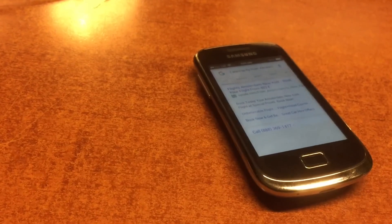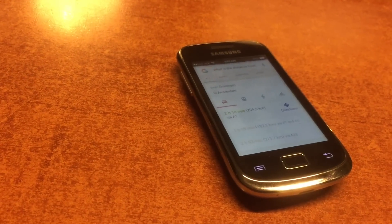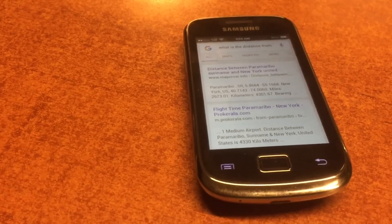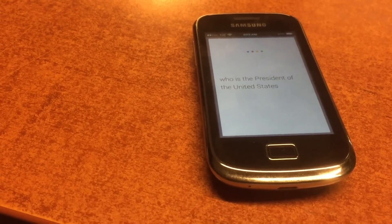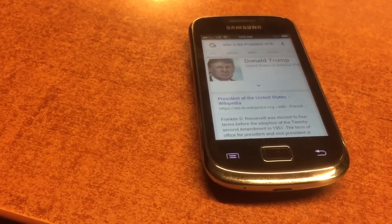Okay Google, what is the distance from Groningen to Amsterdam? The drive from Groningen to Amsterdam is 204.5 kilometers. Okay Google, who is the president of the United States? The president of the United States of America is Donald Trump.